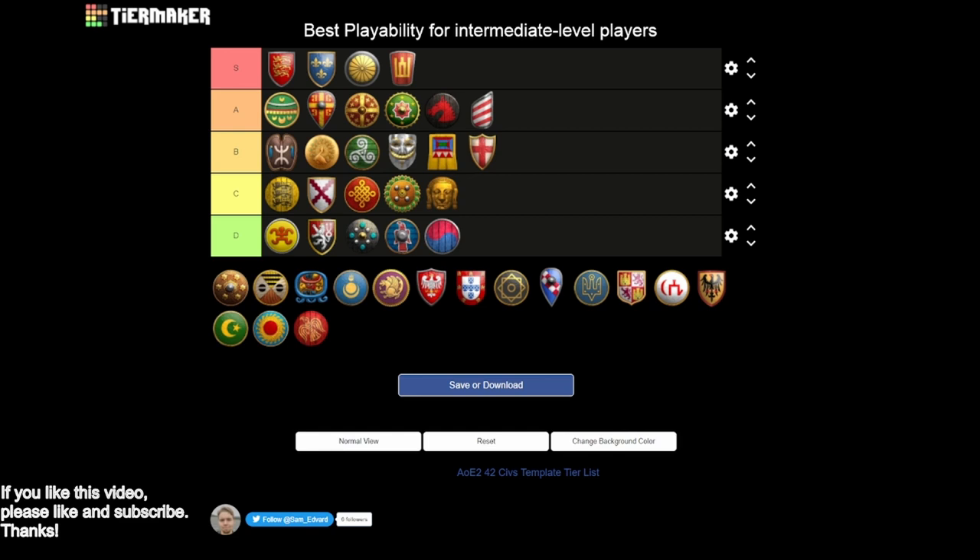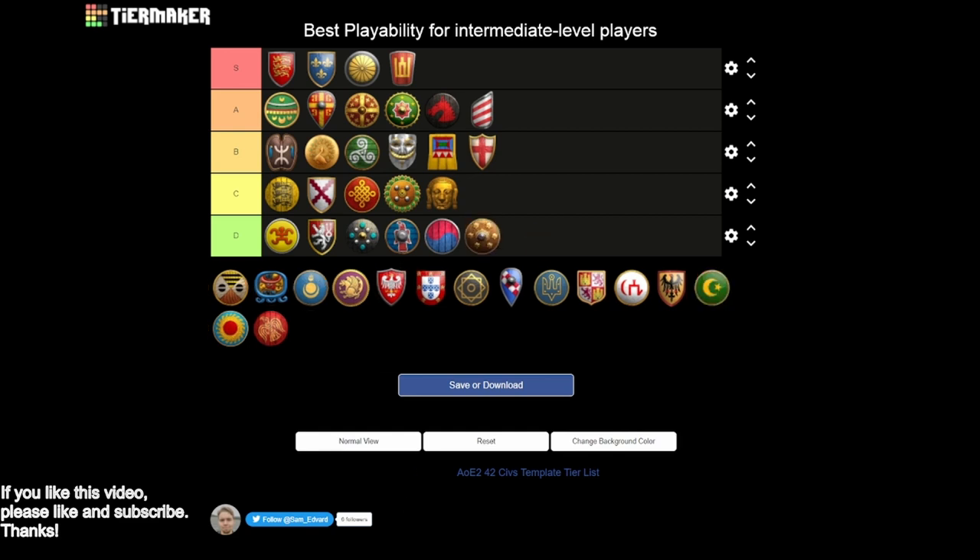Malay are D tier - the age up bonus is really tricky for newer players, and it happens with each age up so it's not just an early game thing. The tech tree is pretty limited as well, so D tier all the way.